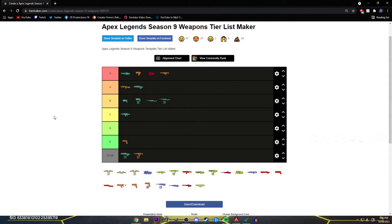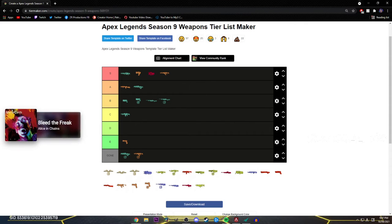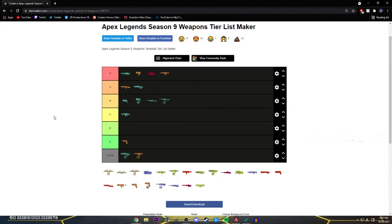Next gun — the R-301. S tier. Basically it's just the better version of the Flatline because you don't have to jitter aim it on controller, its recoil is much easier to control. You can still use it long range while using it mid to close range as well. It's like the Flatline on keyboard and mouse but it works on controller. Obviously it outputs less damage per bullet but it shoots quicker, so they're kind of equal weapons. The Flatline does kill people a bit quicker and the DPS is a bit higher on the Flatline. But since the Flatline doesn't work well long range on controller because you don't have jitter aim, the 301 is definitely the better option for controller — unless you have insane recoil control on the Flatline.